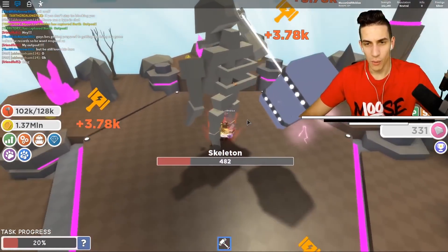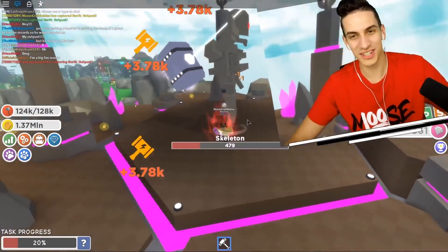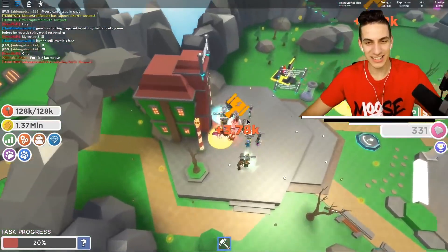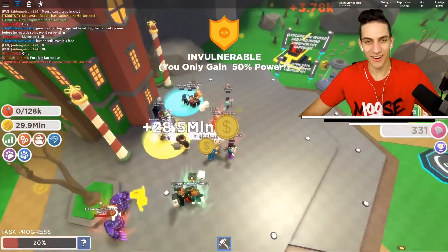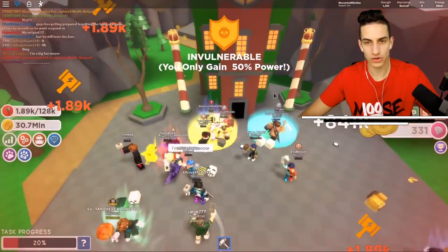It's the big dude — what's up, skeleton dude? We did no damage to him at all — we were barely doing any damage. Invulnerable: you only gain 50% power. Interesting.